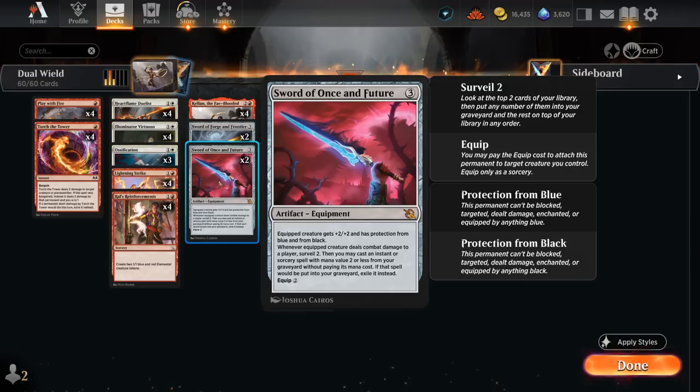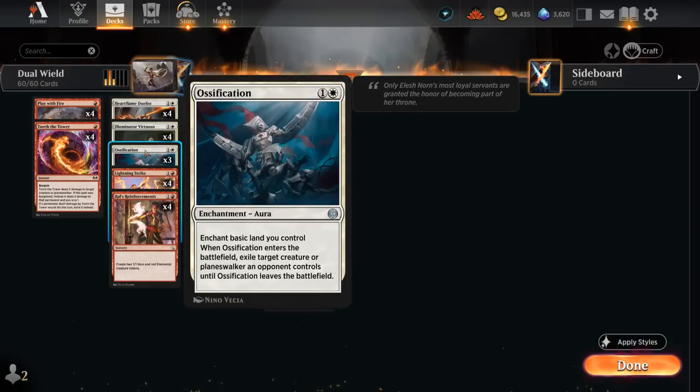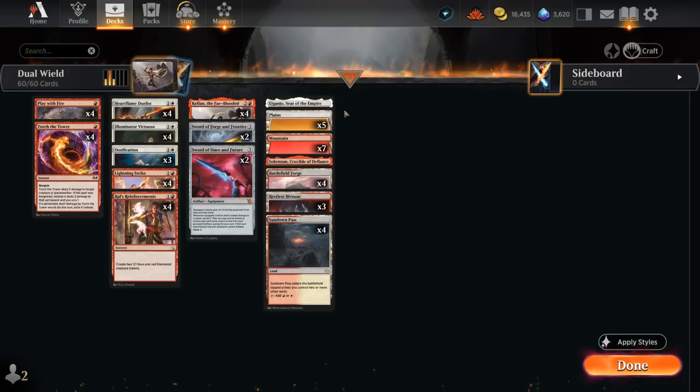That's why we see so many cheap instants and sorceries in this deck — to synergize with Sword of Once and Future. We can also use Kellan's Adventure with the blue-black sword's ability if we manage to put it in our graveyard or if it was already there, letting us search up an extra equipment or an aura, which includes our three copies of Ossification. In certain spots we don't need another sword but we do need interaction, and getting this aura to exile an opposing creature or planeswalker can come in handy. Plenty of basic lands to enchant.